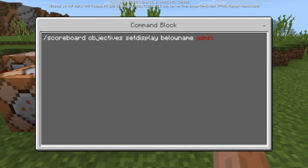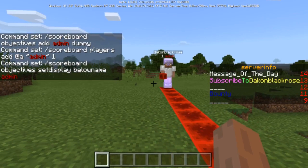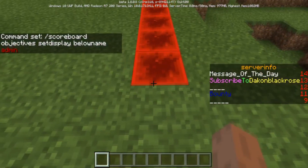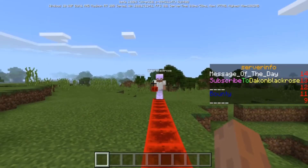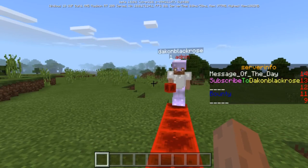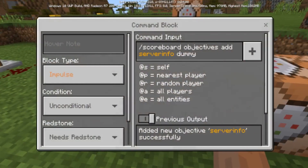Anyone who has that score on their dummy objective will have 'Admin' underneath their name. If someone doesn't have that score, it won't show 'Admin' — but everyone else will be able to see it in the game. Ten blocks away is when you get to see it; if you go beyond 10 blocks it disappears, so they look like a normal player but when you get close you can see they are an admin.